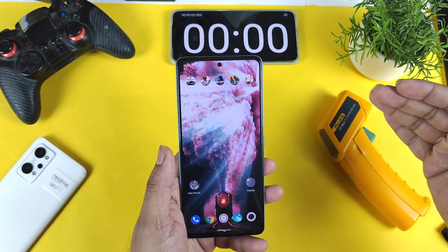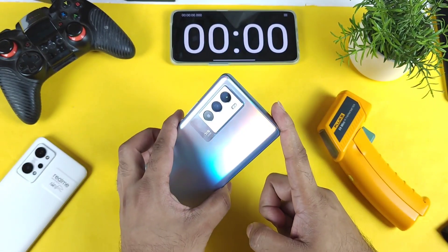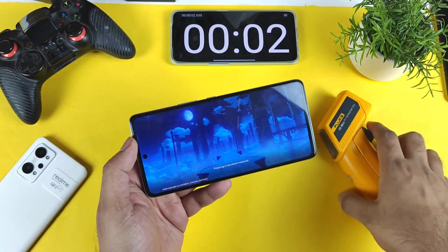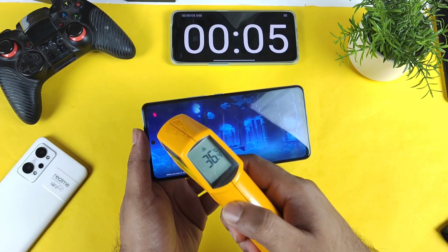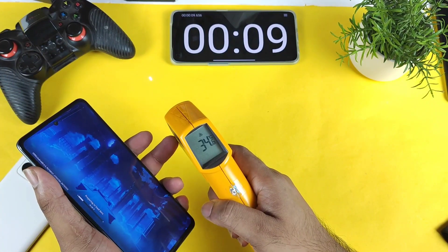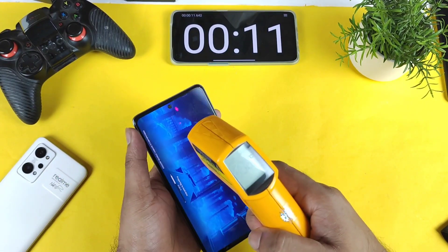Let's see how high the temperatures can increase during this demonstration. Here the stopwatch begins. Right now in Genshin Impact, look at the temperatures — in the beginning itself it's 36 degrees Celsius, and the minimum temperature is 34 degrees Celsius. So 36 and 36 degrees.